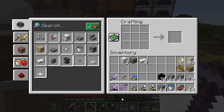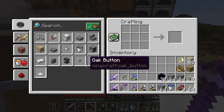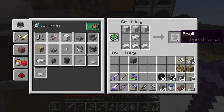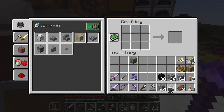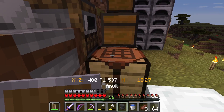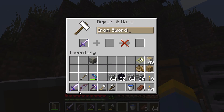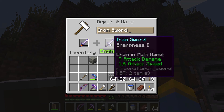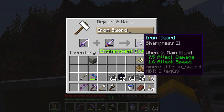I just enchanted another iron sword because this one only has 56 durability. I went to make an anvil before and it wasn't available, but now — anvil, boom. Enchantment costs two. I like this. Let's go with two and we'll make it Sharpness two.